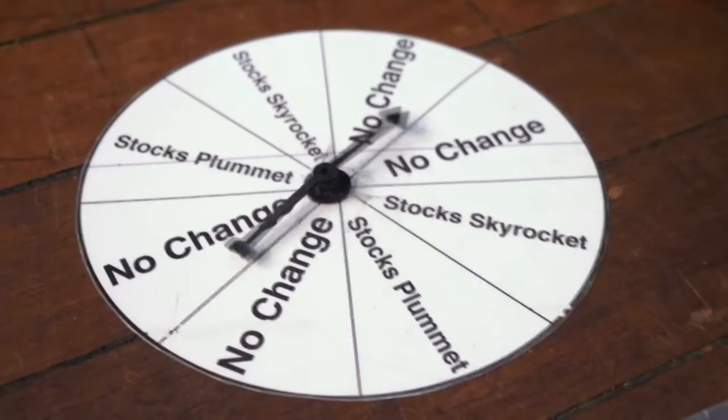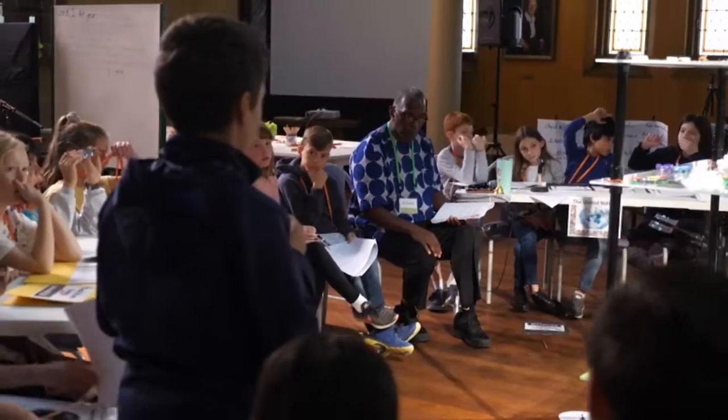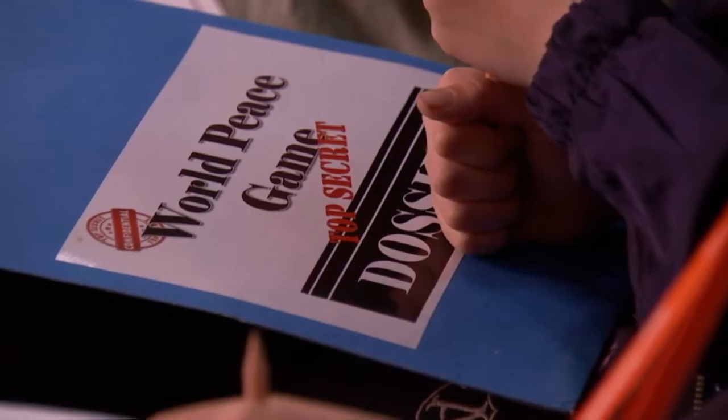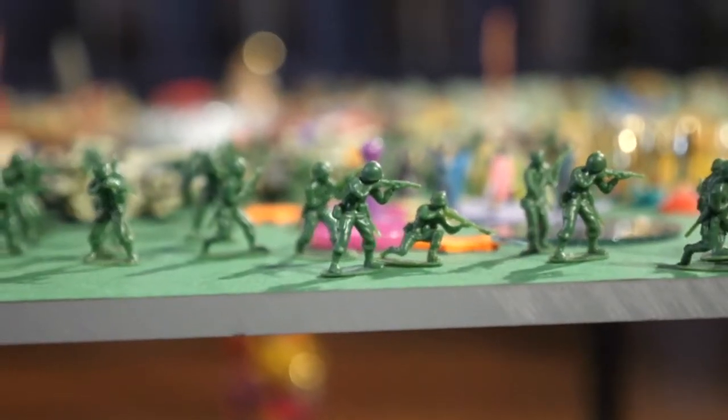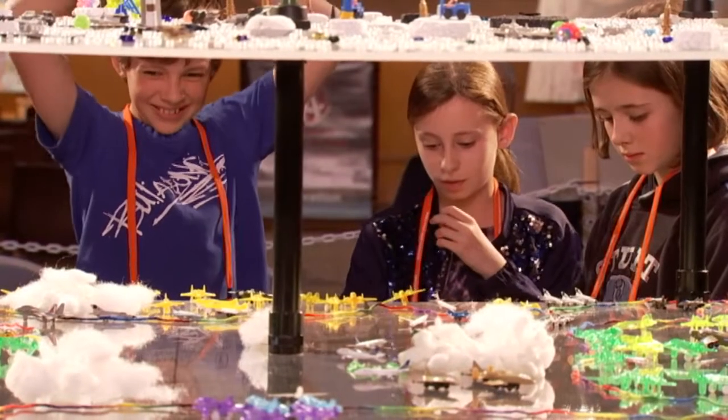John says he came up with the game when he first started working as a teacher and had to teach his students about what was going on in Africa. He thought, 'How am I going to do that? It's a very complex place.' So he decided to make a game of it. Since then, it's grown to include problems facing the entire world — everything from ethnic, religious and minority rights problems, religious struggles, breakaway republics, water and famine issues, poverty, pollution, fishing rights issues, and cyber warfare. Everything we have in the world is in the World Peace Game.